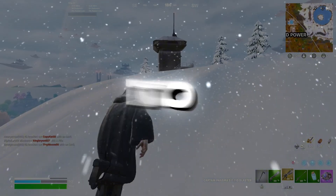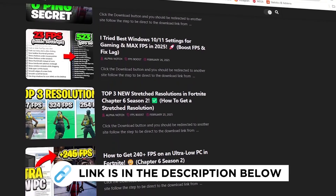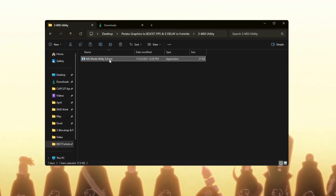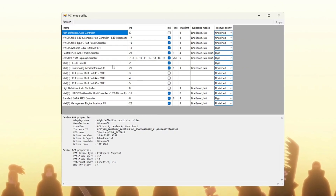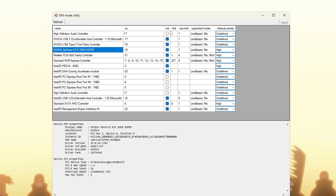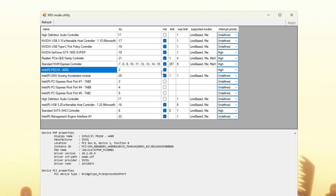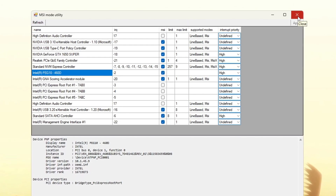Step 4: Use MSI Utility to Optimize Hardware Performance. MSI Utility helps lower system delay and makes your hardware run more smoothly. Download the MSI Utility from the link on my website — check the video description. Open the program after downloading and you will see a list of hardware devices. Look for your graphics card (GPU) and check the box under the MSI column, then set its interrupt priority to High. Now find your integrated GPU — for example, Intel — and also check the MSI box for that. Set its priority to High as well. After this, click Apply to save the settings and then close the MSI Utility.